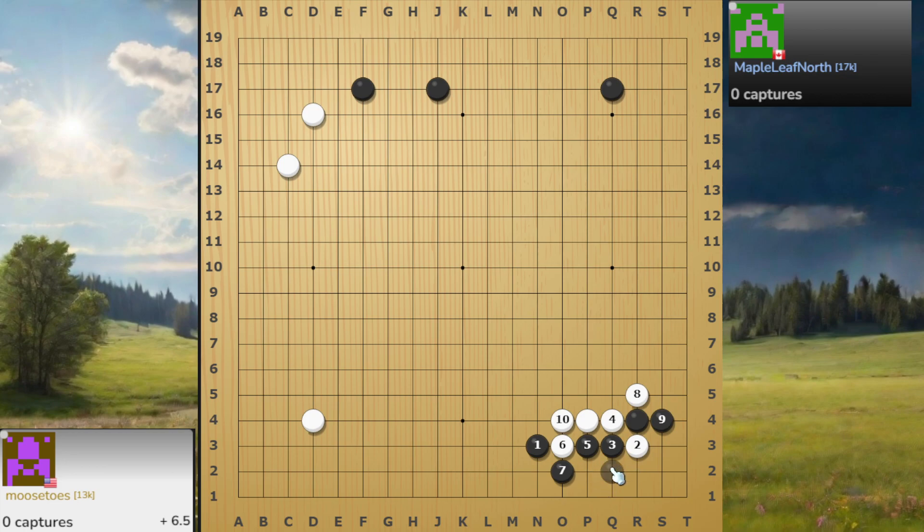The thing is, the next move is aiming for the cut here. Then after that, play this one, or you can try to play this one. White plays here, you take, and then this one also connects.